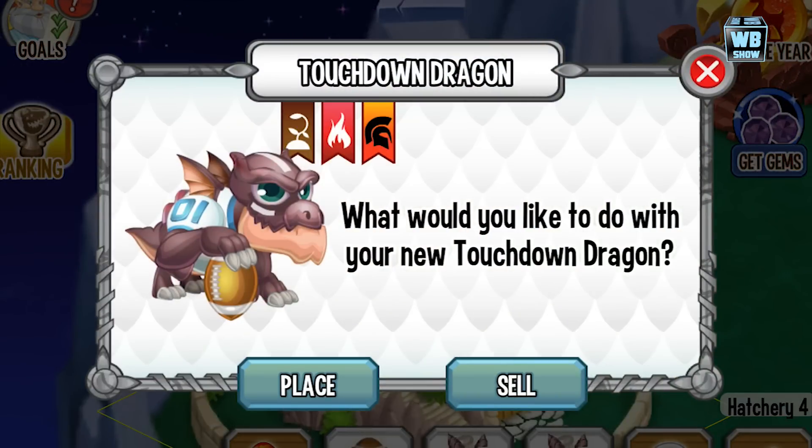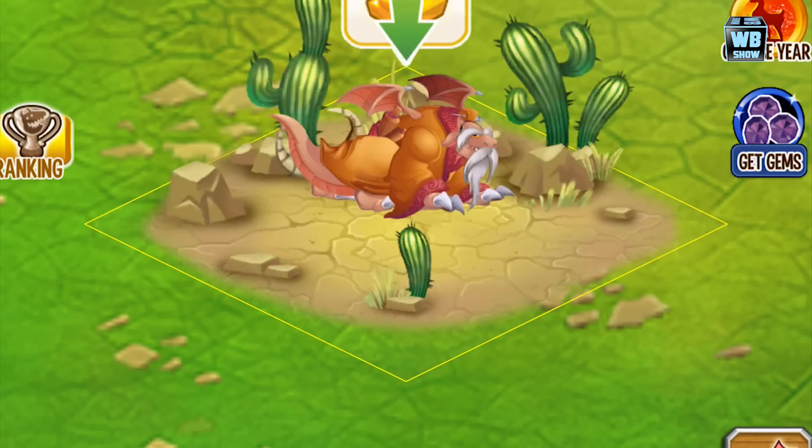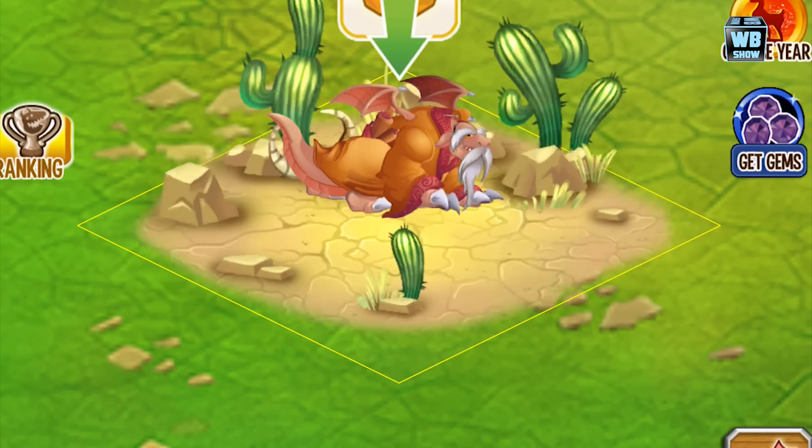Alright, element of Terra, an element of Flame, and an element of War. Now let's see if we can get it into a habitat. Let's put it in here and we'll take a look at the dragon together.